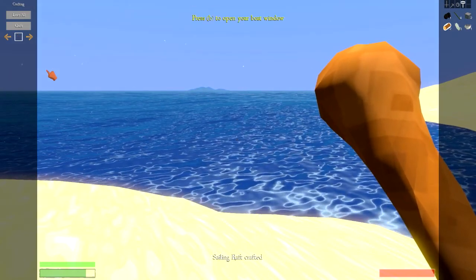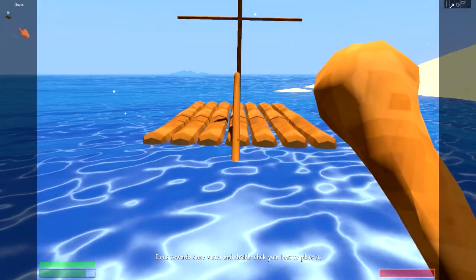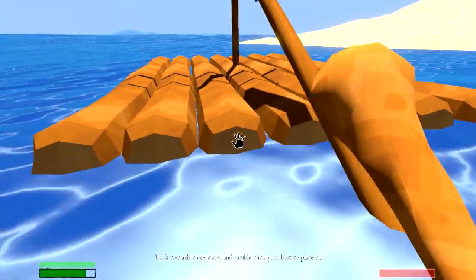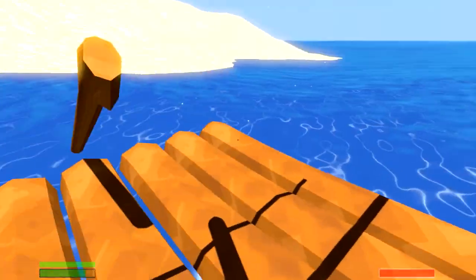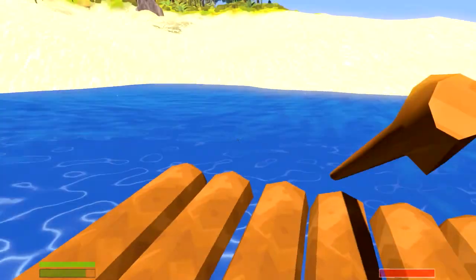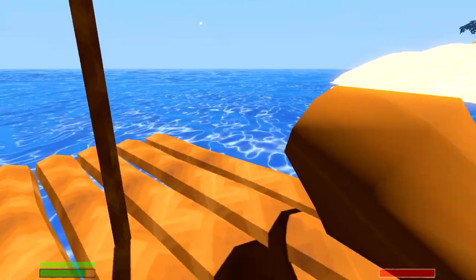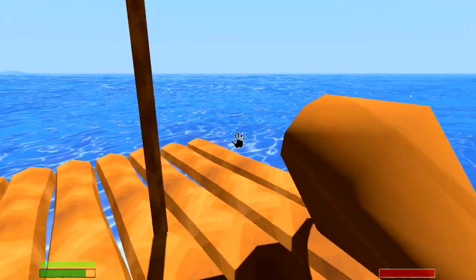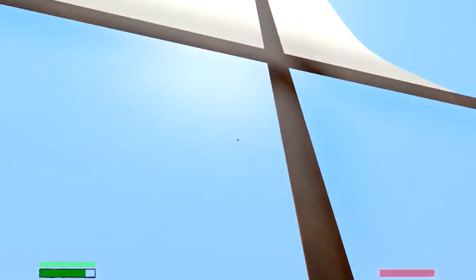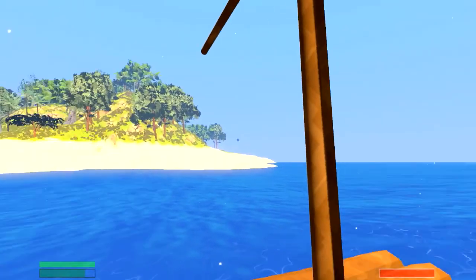Once that's done, hit B and you will see the sailing raft in your inventory. Go onto the raft and hit E — it'll push it away from the land and get you onto the raft. You can then enable your sail and steer with your oar. If you get it just right you can kind of see where you're going. Throw your sail up, steer with your rudder, and you're on your way to your next island.